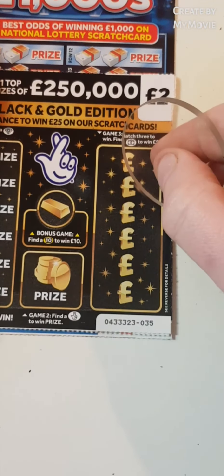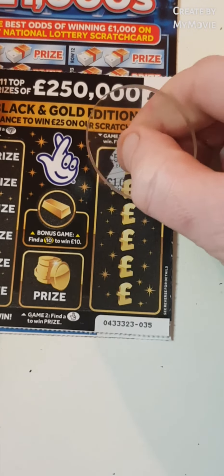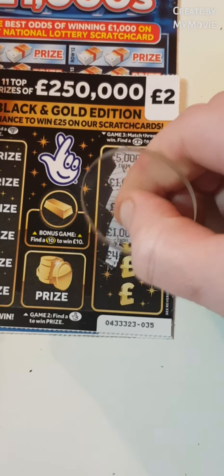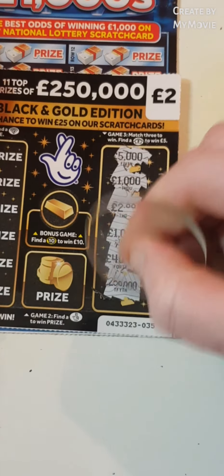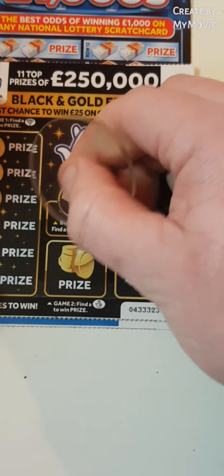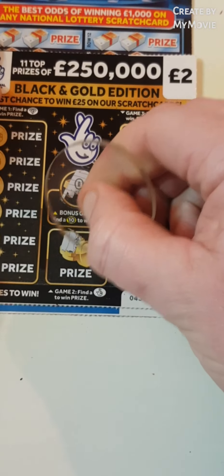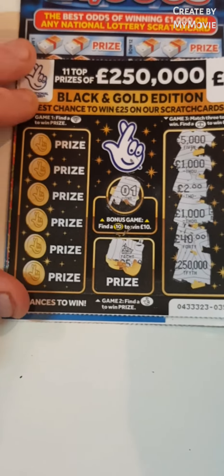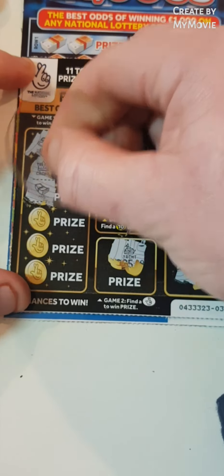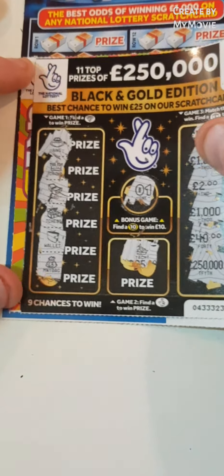So black and gold. Match three amounts. Find the briefcase for five pounds. We have five thousand. Thousand. Two. A thousand. Forty. And two hundred and fifty thousand. Nope. Find ten. We have one. Fingers — find the fingers. No fingers. And this side, find a diamond. We have a ring, a crown, a wad, a chest, a wallet, and a money bag. Nothing on that one.